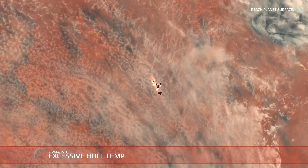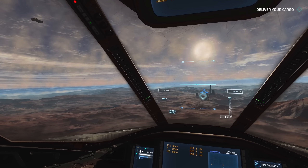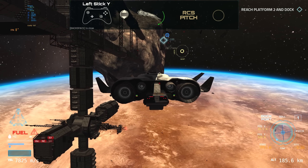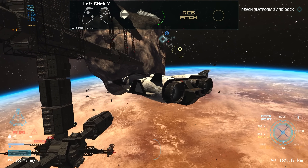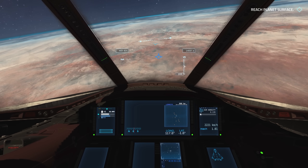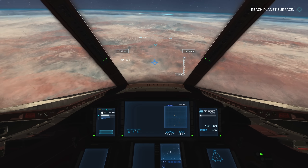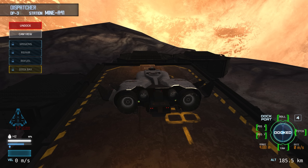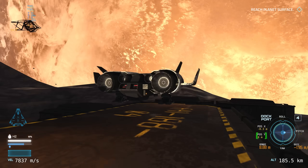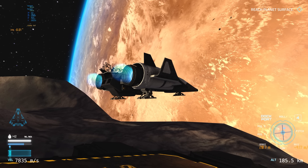Well, that didn't go quite as planned, did it — full atmospheric re-entry. This is the flight of the Nova, a relatively new indie space game that went into early access back in May. What you're looking at here is the demo version, available for free to try out on Steam, which gives us a pretty good taste of what to expect. This video is also sponsored by Surfshark — more about them in just a moment.